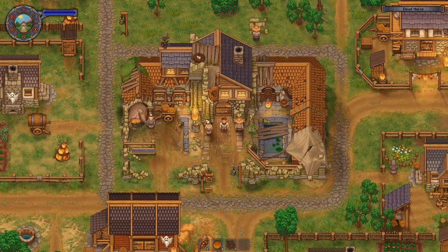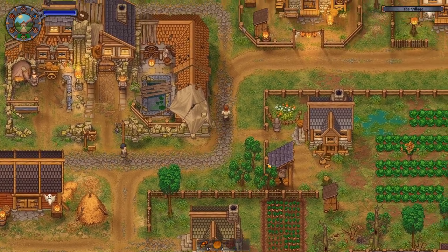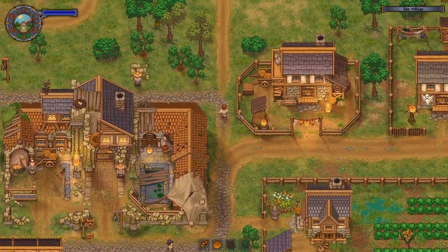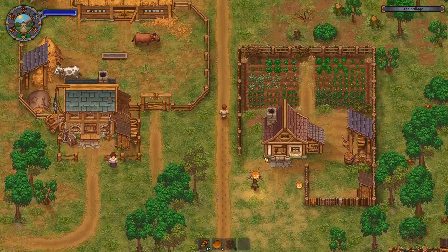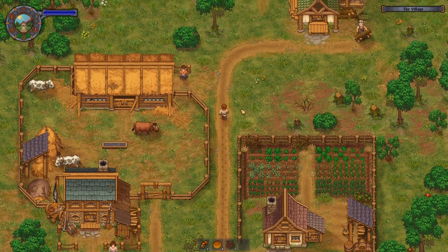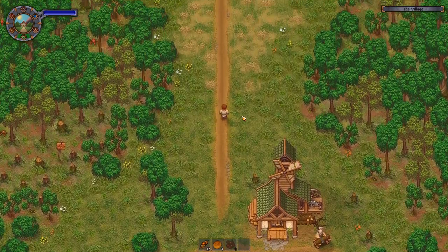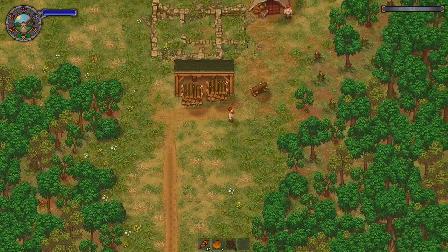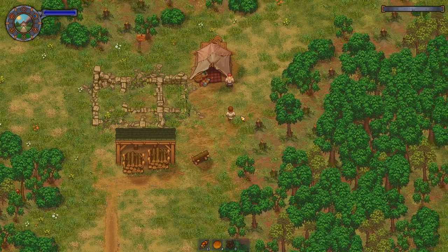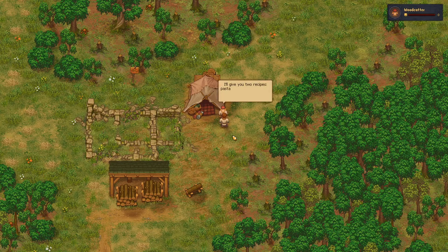We go to Dead Horse and run up to the woodcutter to give him his iron axe. He's just north from here. The teleporter stone is super good. He says: 'I have a much nicer axe for you, I'll give you two recipes — pasta and lasagna.'